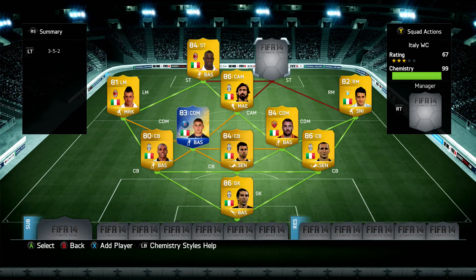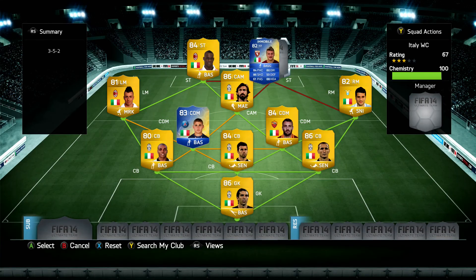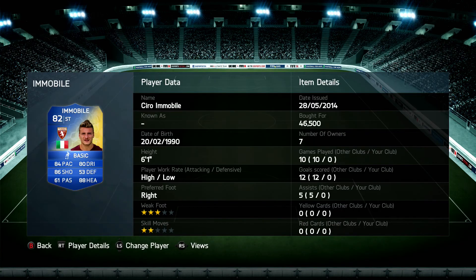Moving on to the final player of the World Cup squad for Italy — another Team of the Season card — Ciro Immobile, 82 rated, who has transferred to Dortmund to replace Lewandowski. But this card is a Torino card: 84 pace, 80 dribbling, 86 shooting, 88 heading, 6 foot 1, high attacking work rate. For 46k to about 50k, he is an absolute Italian stallion up front. Very strong player. These two strikers aren't the fastest but they are strong, tall, and have an absolute rocket of a shot. With the passing of Pirlo, you don't need pace — work it around, find the spot, and hit it left or right foot into the back of the net.